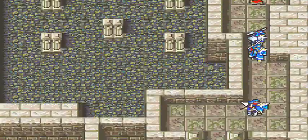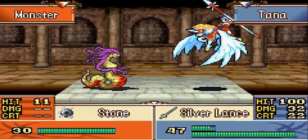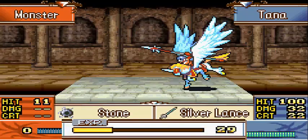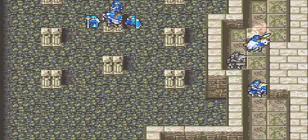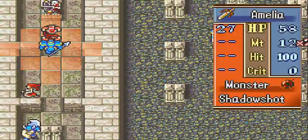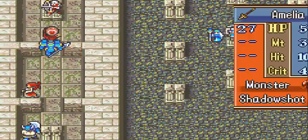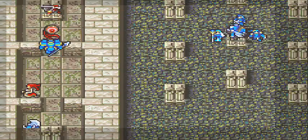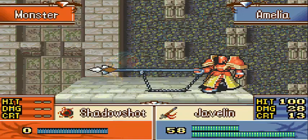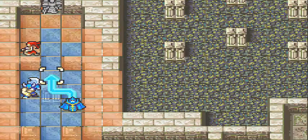It looks like Tana's the only one who can get any more experience, so might as well go for her. I'll throw Erika up there so she can get her bonus and Tana will be able to one-hit. One-hit away! Tana and Amelia can go up and kill this guy — as long as she uses the killer lance, that would be perfect. Let's go for the javelin — there's an archer up there, so why not?